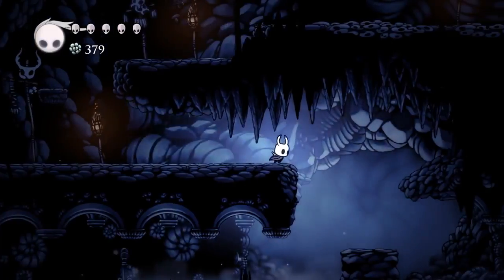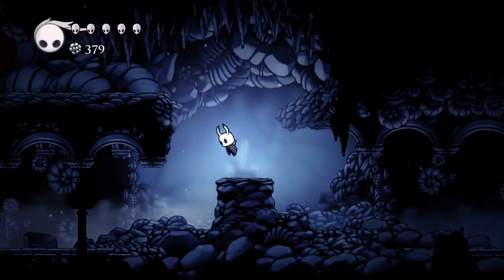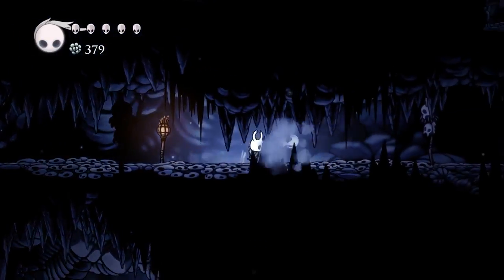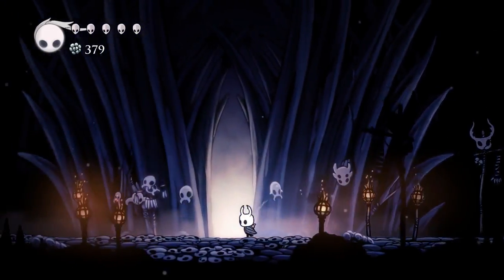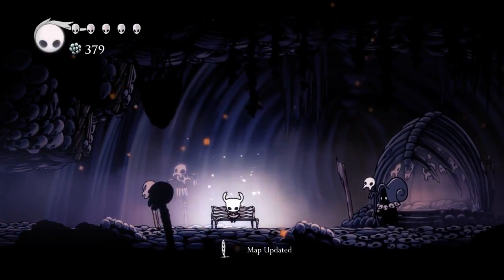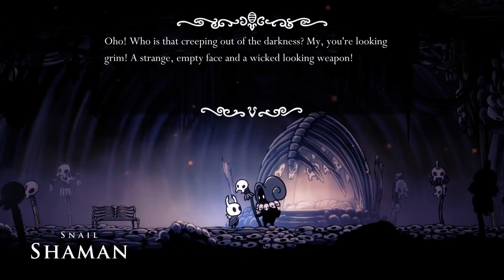Big suspicious. Oh, here's a switch — that opens a gate. But what else is up here? That's spooky looking. Yeah, this place does not seem very friendly. We can go in here — oh jeez, I don't know if I want to do that. There's a bench here and some sort of witch — oh, a shaman! Snail shaman. Wicked looking weapon.